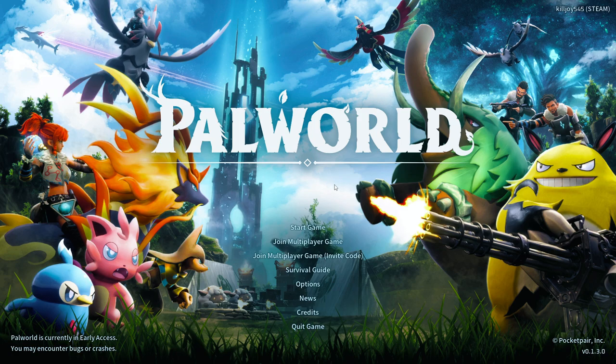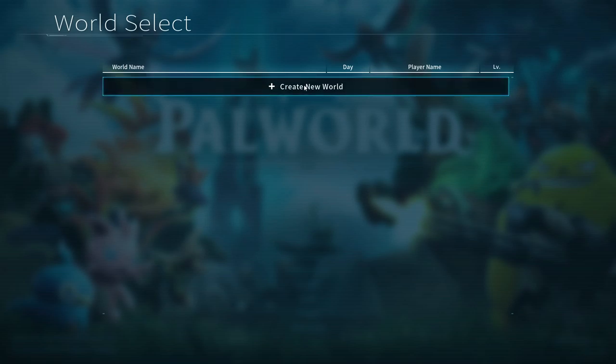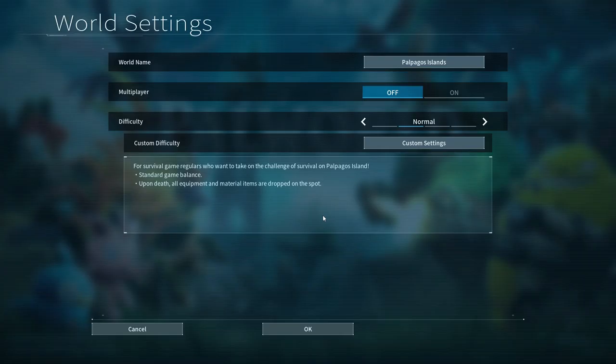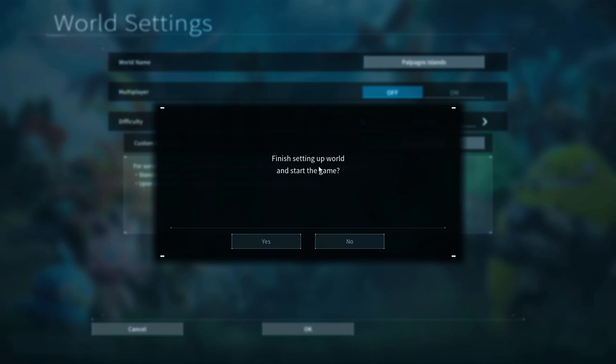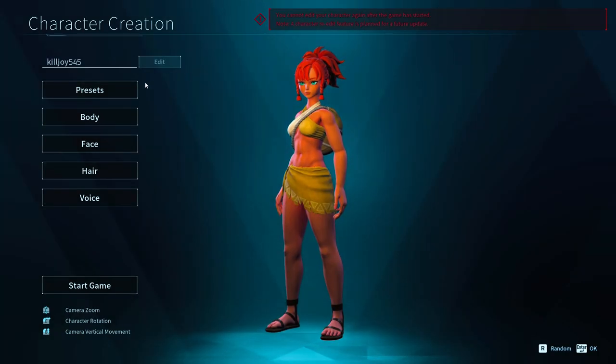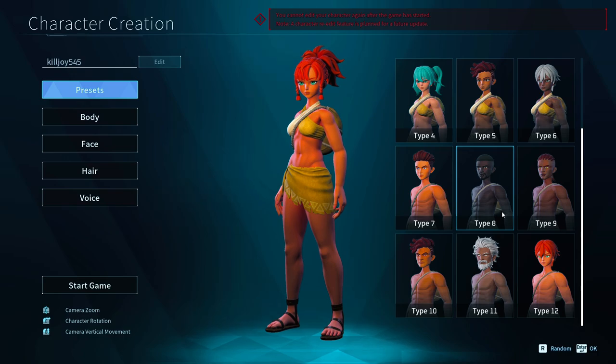Let's start a new journey. We want to create a new world — world name, we'll keep that default. Multiplayer is going to be off, definitely. We won't keep it normal, we're going to do custom settings. Let's jump into this new world. We'll keep the player name the same, and let's see what presets we can work with.